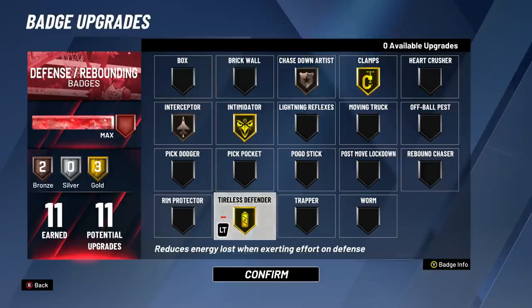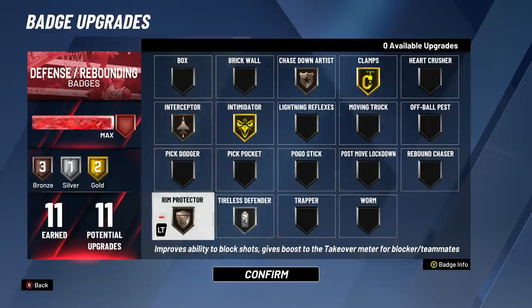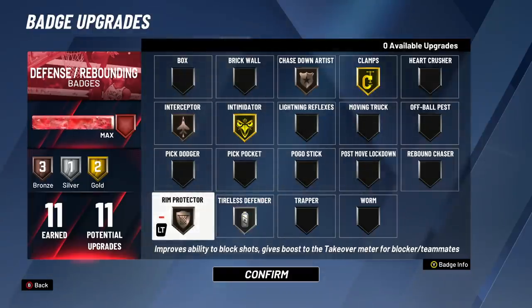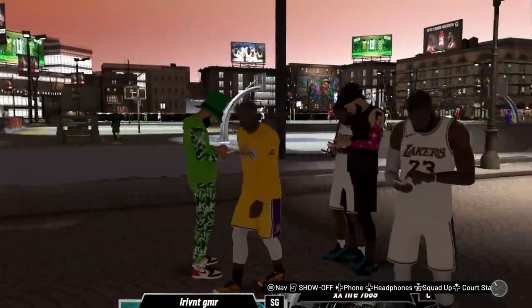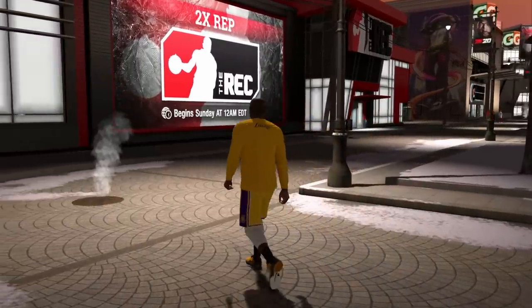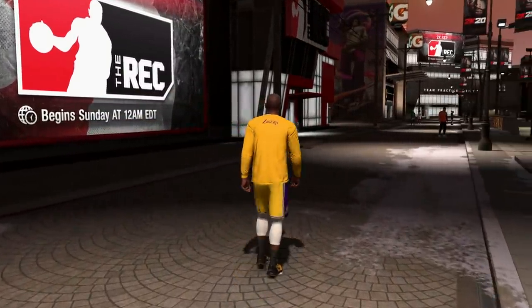One thing I want to switch: I'm going to turn down tireless and put on rim protector, because having rim protector on bronze enables you to get snatch blocks. It's not very likely, but you can get it once in a while even on players with low-rated blocks. As you can see: 30 finishing badges, 30 shooting badges, all going up to Hall of Fame, 84 three-pointer, contact dunks, six foot six. It's the perfect legend Kobe Bryant build.